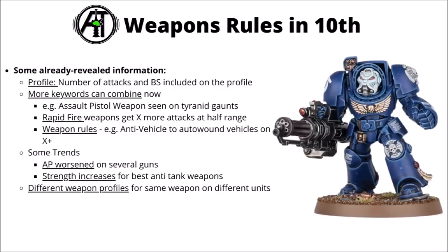So far we've been told a number of themes about 10th edition weapons. On the datasheets we've got the number of attacks and ballistic skill and weapon skill included within the profile itself, rather than being listed up at the top of the datasheet. It kind of helps for keeping things similar between ranged and melee weapons. Where previously we just had a few classes of weapon — things like assault, pistol and heavy weapons — those ones have been joined by a bunch of things that add quite a lot more rules, and they can be combined in more unusual ways now.